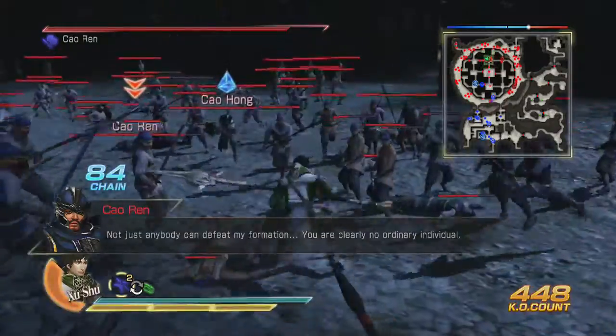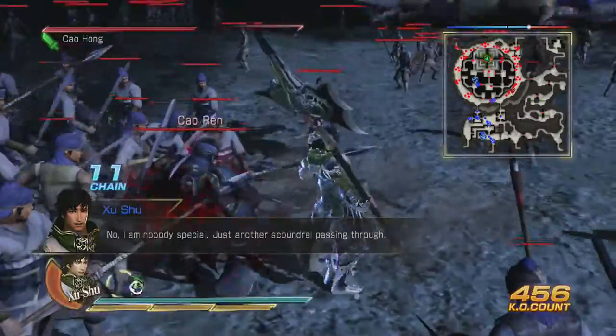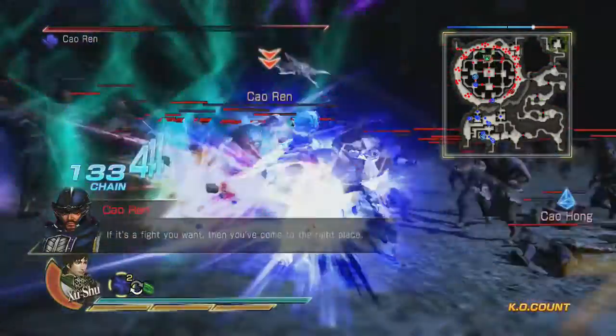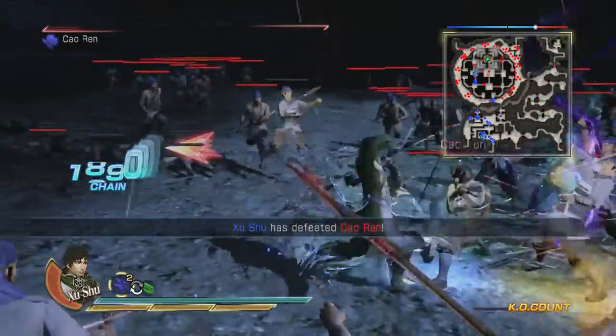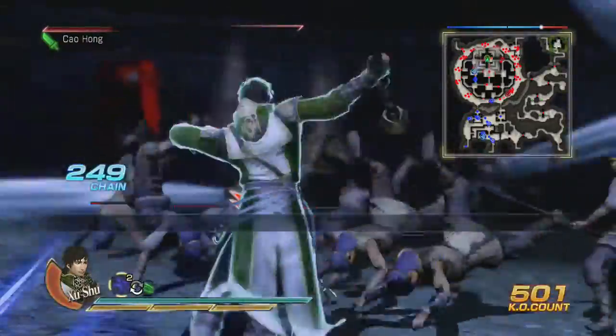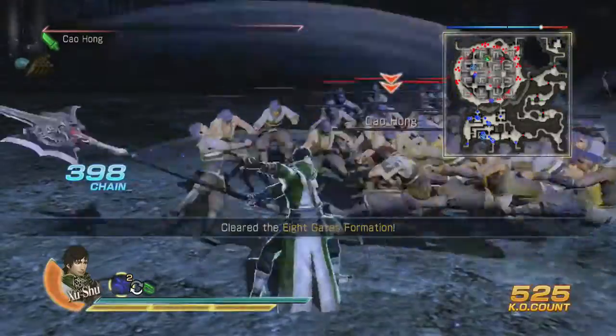You're clearly no ordinary individual. Switch back. Excellent. Cao Ren — no attack. And now Cao Hong as soon as he gets up. No blocking, Cao Hong — come on. And he's dead before it's even done. So we defeated the formation.